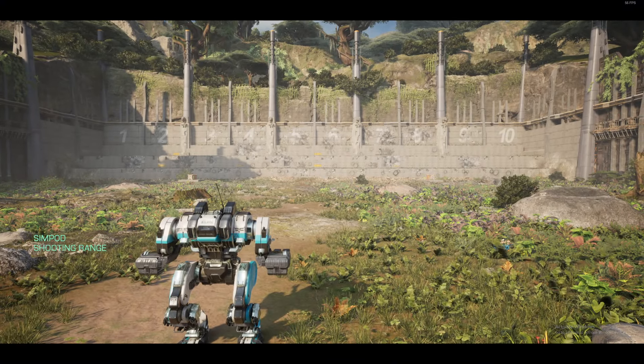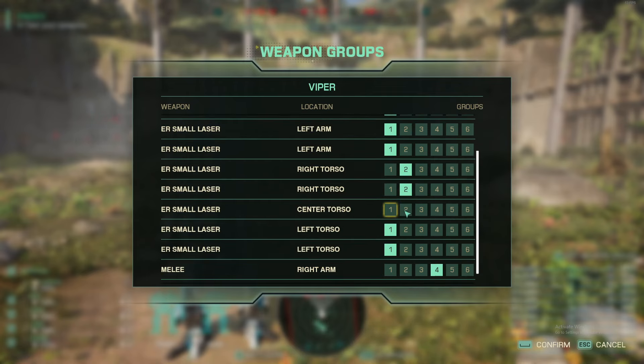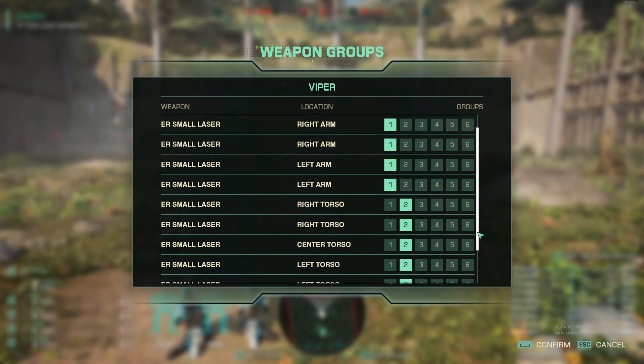Okay, I didn't do my weapon groups — dang it. Let me see here. Arms — we want the arms together, one with the torso's different.